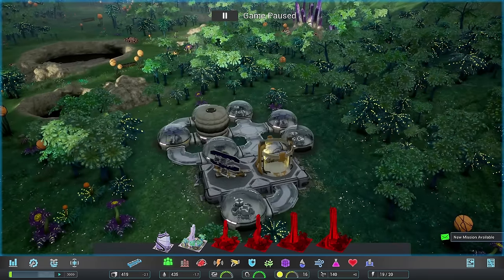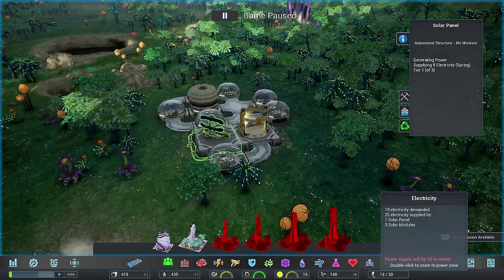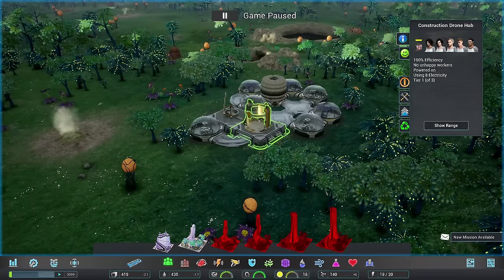Let's look at our base and make sure we got everything that we need. We got our solar panel generating a pretty good amount of power - at least enough to run the base. We have 20 supplied by the solar panel and we need 19, so if we add anything, we're going to need more power. Now we have a construction drone hub - this is the hub for all the drones that build everything. Our colonists actually aren't going to be doing any of the building. They will do the jobs inside, but the robots are actually setting up for the humans to work. It's kind of like Planet Base, but reversed.